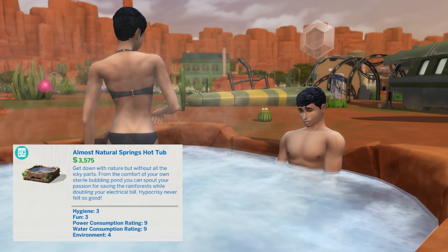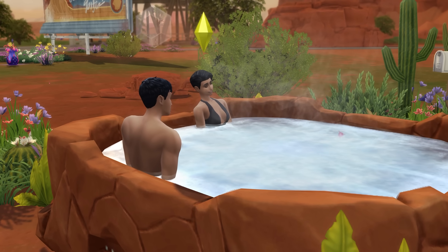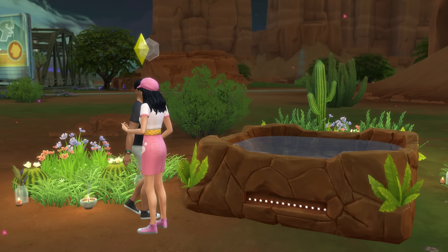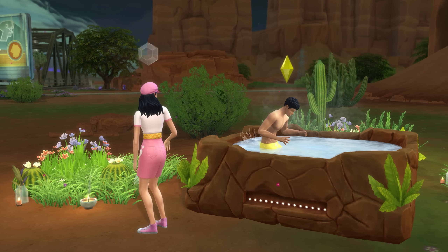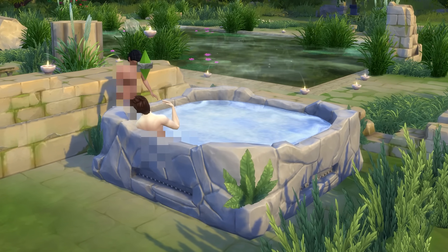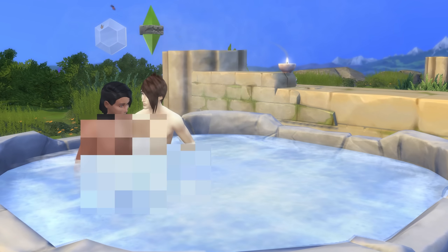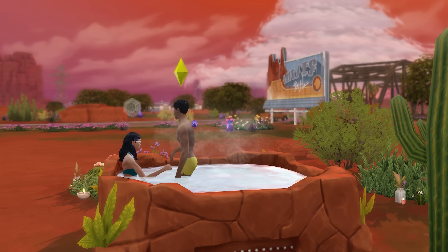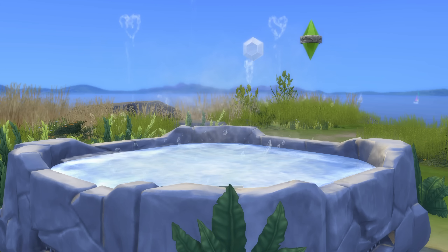Let's go back to an underused object now, being the Almost Natural Springs hot tub. This is essentially a spa, which yes, is in the base game. However, this one provides a very different feeling, with a rocky and slightly leafy aesthetic that works really well outdoors in more natural environments. For example, if you have Get Together, then it can work really well at the bluffs, or if you have the StrangerVille game pack, then it can tie in really well with the rocky terrain in that world too. Honestly, if you place this anywhere outdoors around nature, then it'll fit in pretty well.